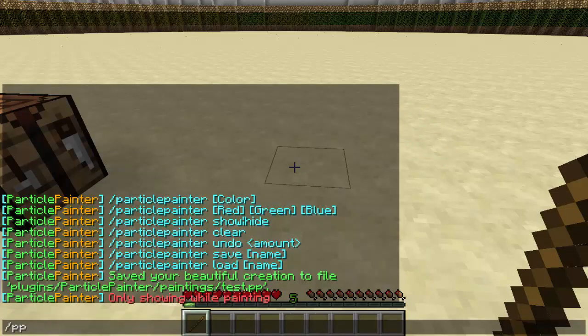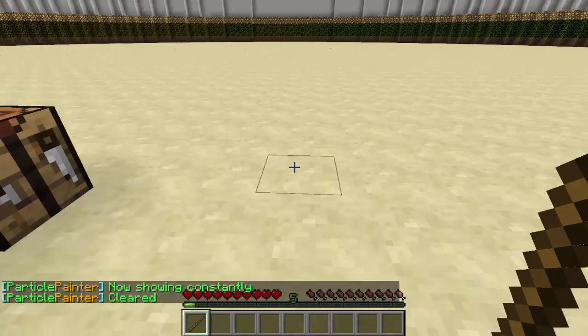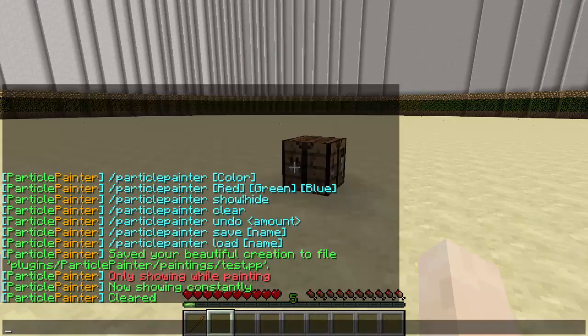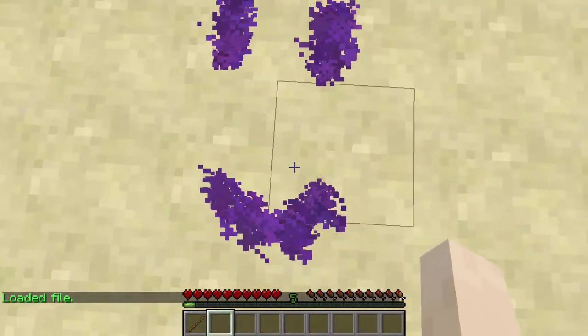I'm going to show it and then just clear it with slash PP clear, and that will clear everything away as if it's not even there anymore. But if you want to load it again, since we did save it, we can type slash PP load and then the name — so test. And there we go, it's back. There's my smiley face.